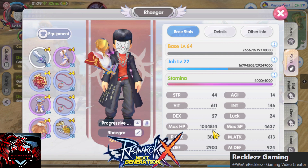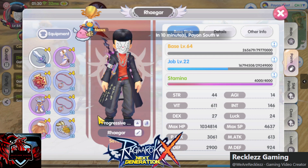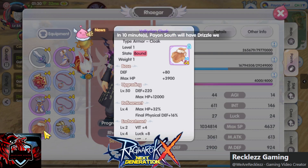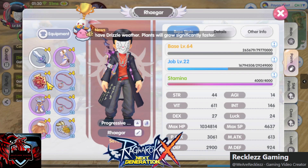But our next goal is to improve it to 2 million HP. How are we going to do that? Of course, we're going to over-refine these — especially the boots, the cloak, and the shield. That's our next target: over-refine those.